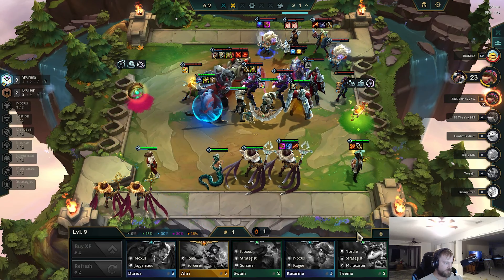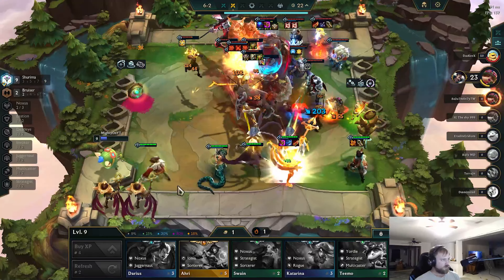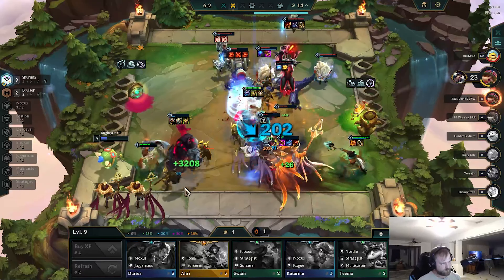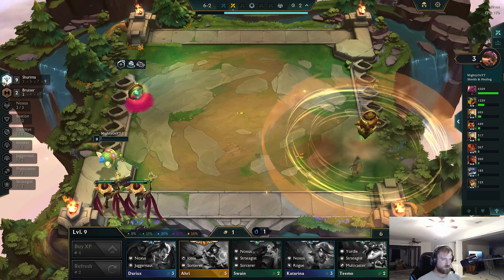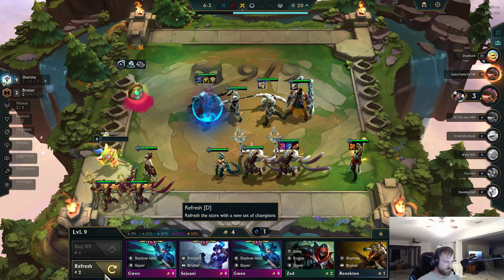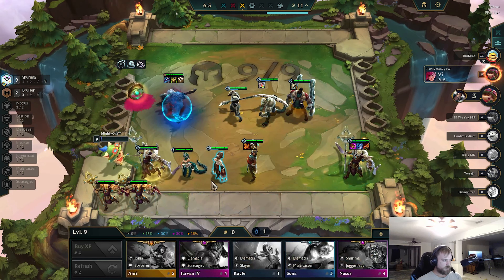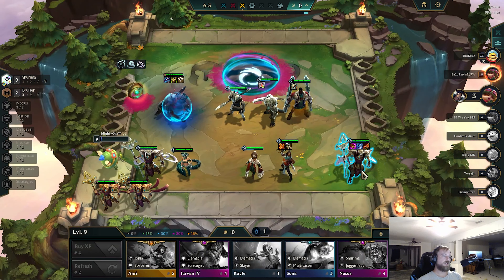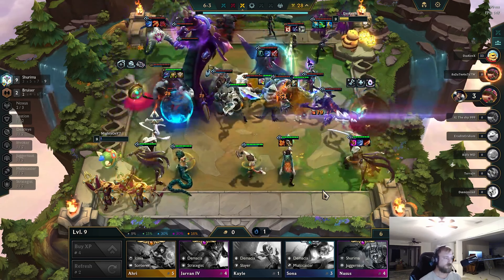So I should just take the Darius, add in Noxus. Or if I lose here I think I just need to roll for Azir 3. Yeah, I just have to roll for Azir 3. This is my last chance. No Azir. So now I just have to kind of hope I don't die here. Fighting this guy — it's the 8 Void guy. I'm not beating Baron Nasher. Without Azir 3, I don't think it's possible for me to beat Baron Nasher here.